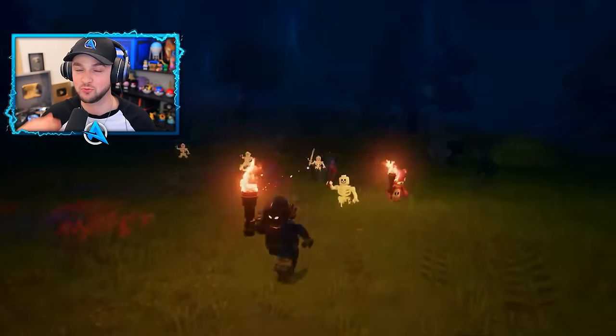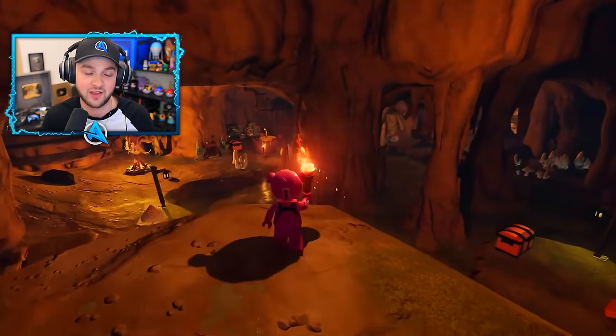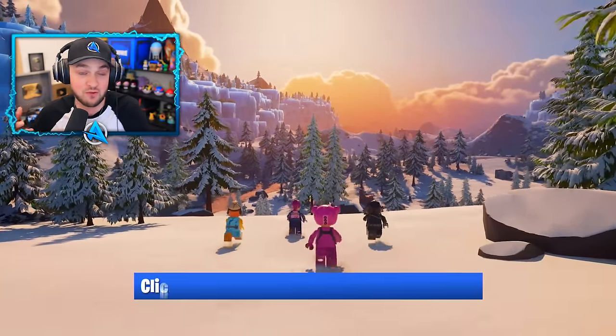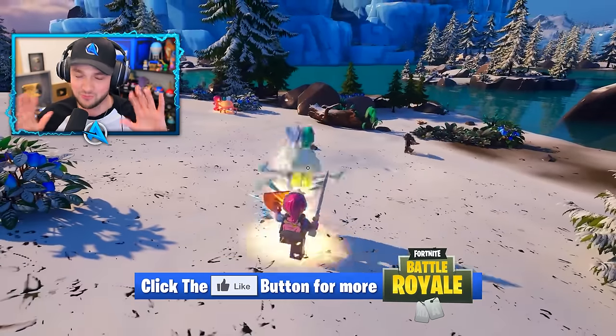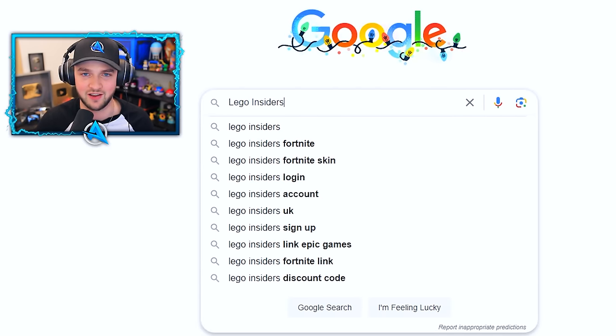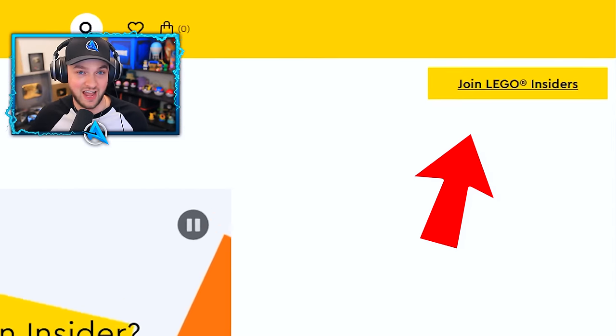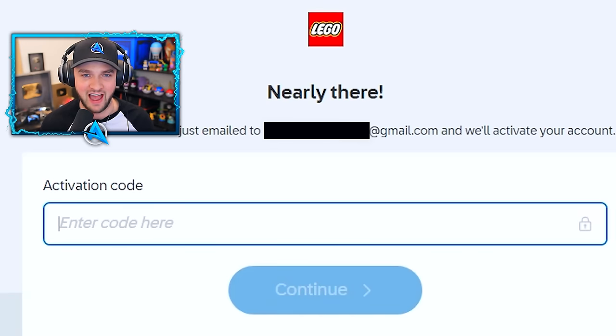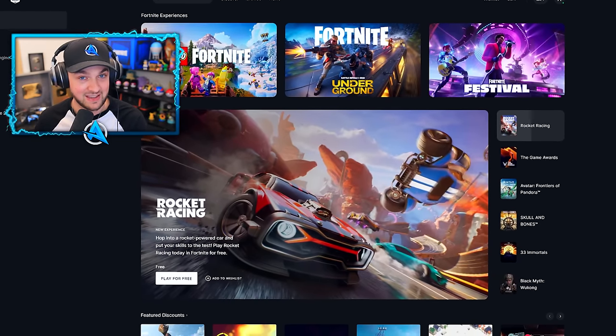Starting off with a collaboration between LEGO and Fortnite, you can get yourself technically the very first LEGO original skin that hasn't just been remade from skins that already exist in Fortnite, and it's really simple to get. You first need to sign up to something called LEGO Insiders, which is basically just having an official LEGO account. Once you've gone onto their website, signed up, and verified your account, you then want to go over to your Epic Games account.